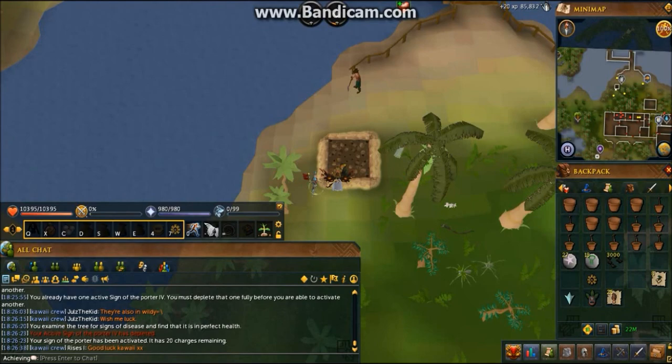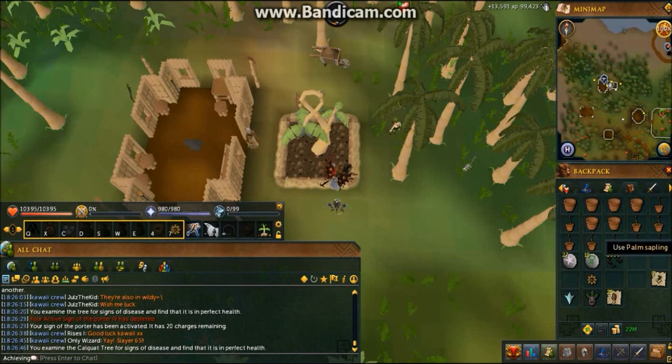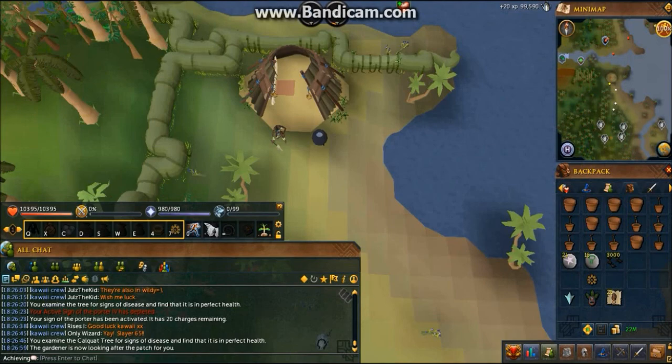Next stop is Calquat. Check the health — I'm just going to clear this; these fruits aren't even worth that much anyway. I'm going to pay the gardener with poison ivy berries. Then I'm going to the witch doctor area, which is Oo'glog Habitat — palm tree patch there.